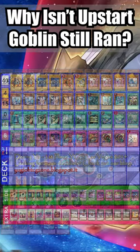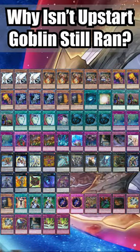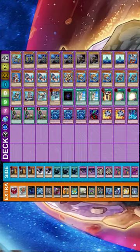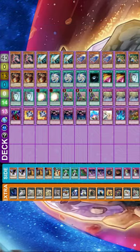Looking at older Yu-Gi-Oh decks, there's a constant trend of running 3 Upstart Goblin. Upstart Goblin is a simple card that goes 1 for 1 for an extra draw with a very minimal price. By running 3, players are effectively able to run 37-card decks, which would give a massive advantage to consistency.